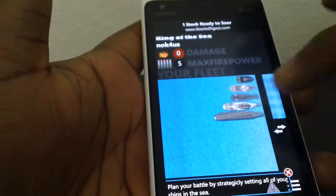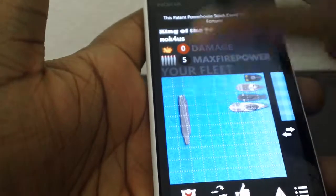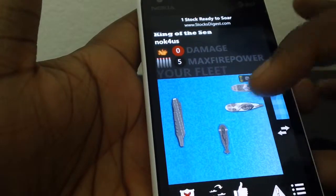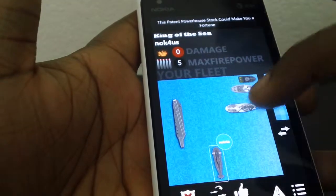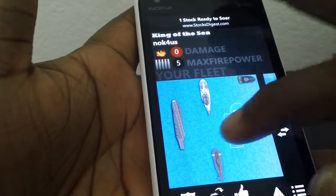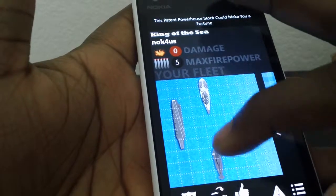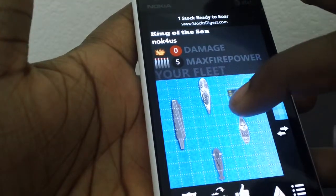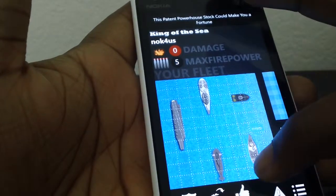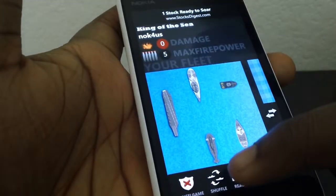If you're familiar with Battleship, the aim of the game is to place your battleships across the sea. You can rotate ships by clicking the Rotate button, and you can position them anywhere on the grid.